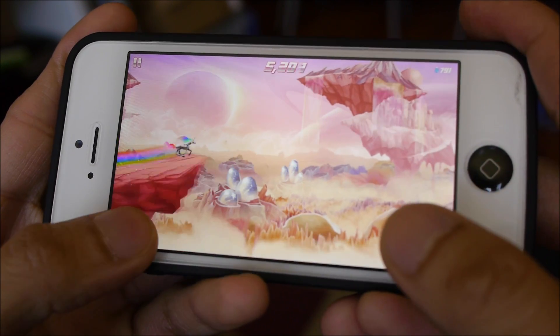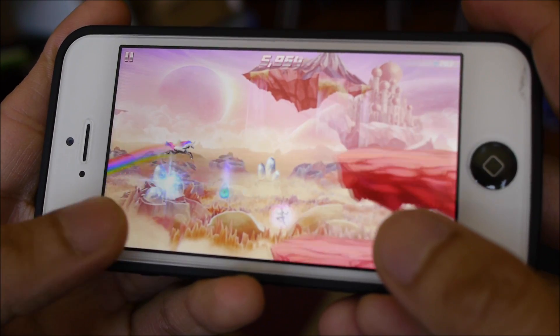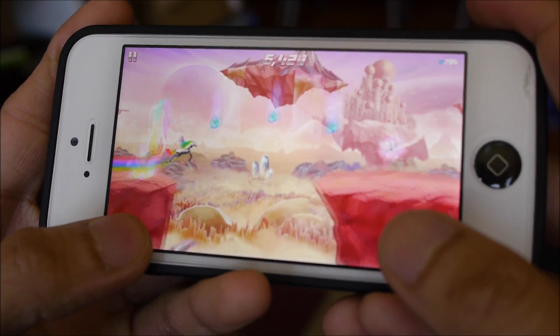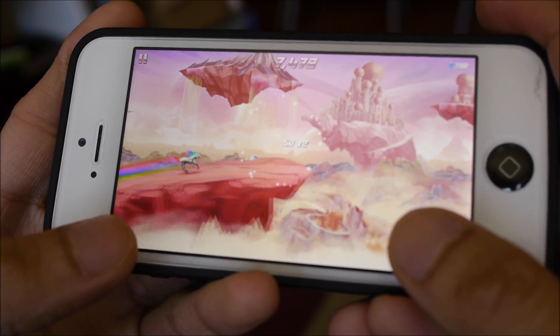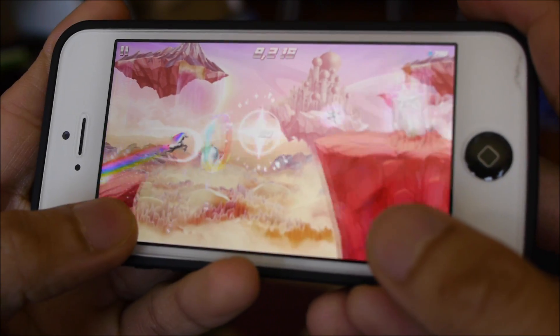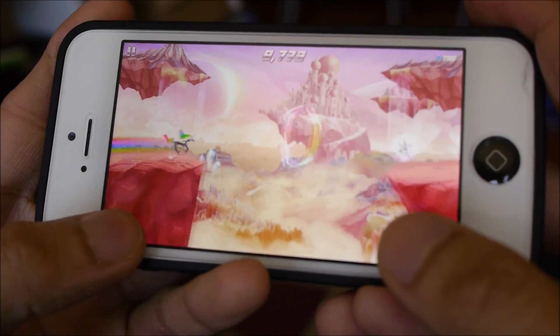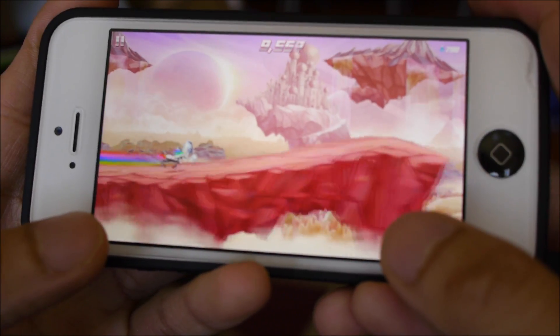And you're just trying to beat the highest score. You can see right up top you have your score, and the longer you're running, the higher your score is going to be. It helps that it's a pretty simple game. The visuals are nice — 2D, very colorful. And the music is strange in a way, but it kind of works with the premise of the whole game.